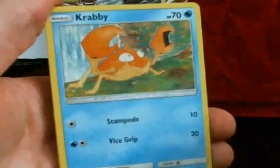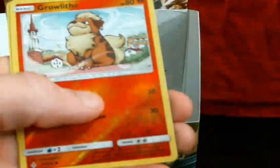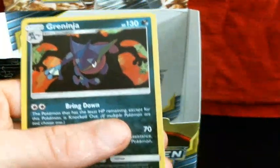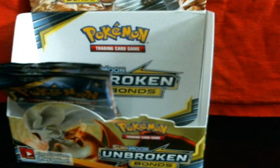Alright, so we've got Litten, Fabi, Tangela, Oddish, Hooper, Energy, Giovanni's Exile, Duskstone, Growlithe Reverse, and a Greninja Hollow. Wait a minute — is that Hollow? It is — nice. I didn't realize that. You can barely see it. I got the Reverse Hollow last time, that's why I didn't realize it was Hollow.